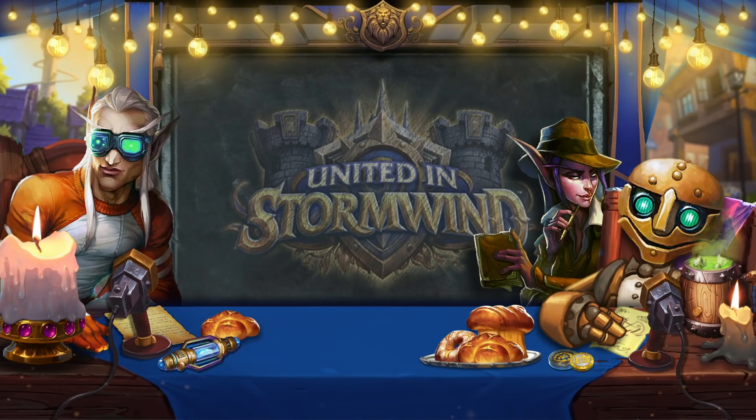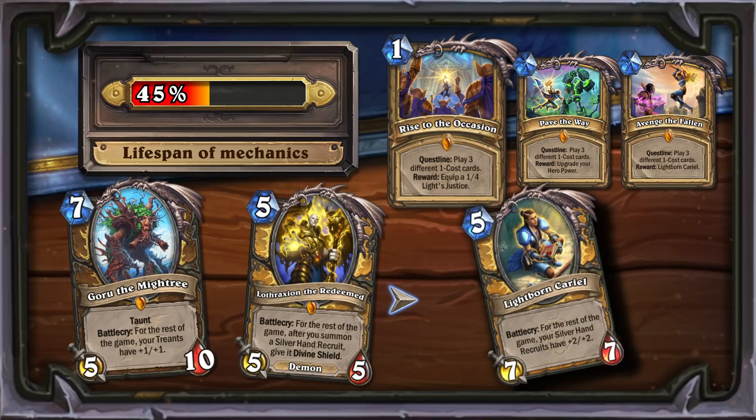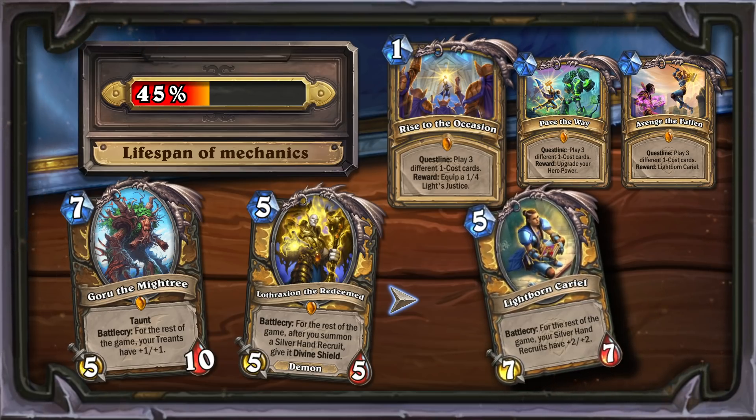Next on the list is the Rise to the Occasion questline. The reward for completing this quest has two features: the improvement of certain types of creatures and a permanent effect. We have already seen similar cards in the past, and this combination of mechanics can be useful for a long time, yet its popularity tends to remain very low.